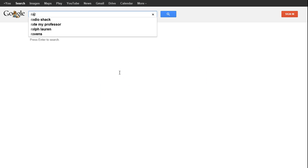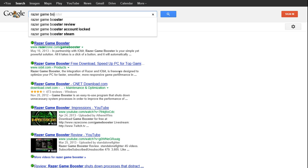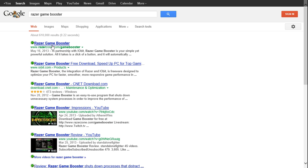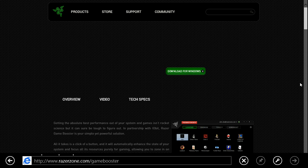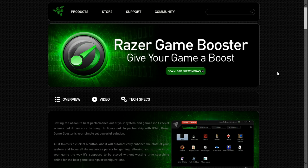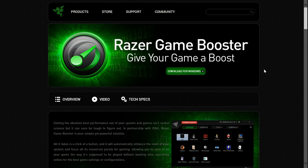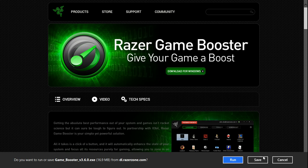You can just go to the internet and download Razer Game Booster. It should be at razerzone.com — I'll put the link in the description down below — so you can get it for Windows. Then all you do is download it, run it, and install it.